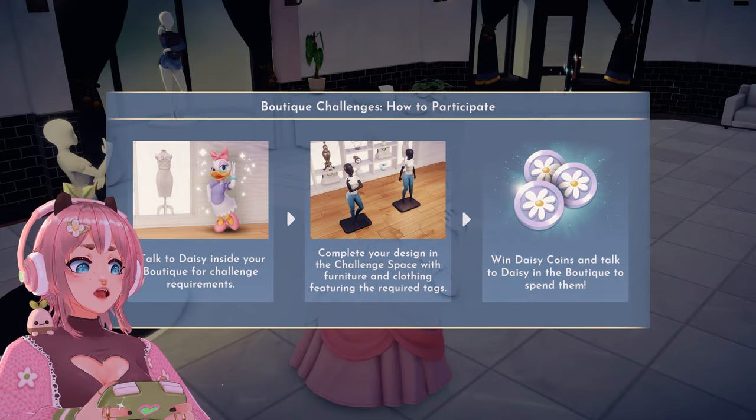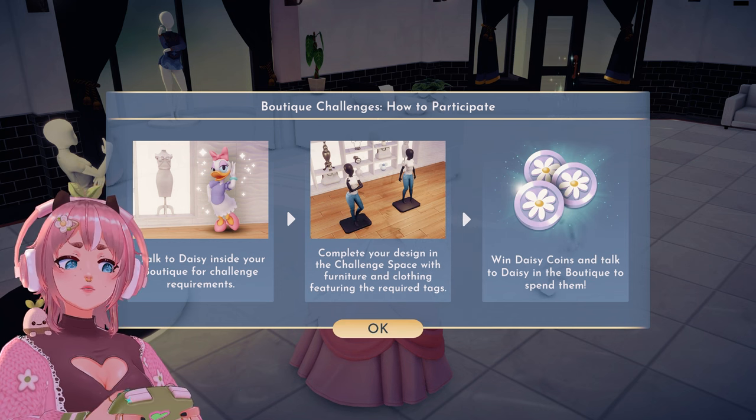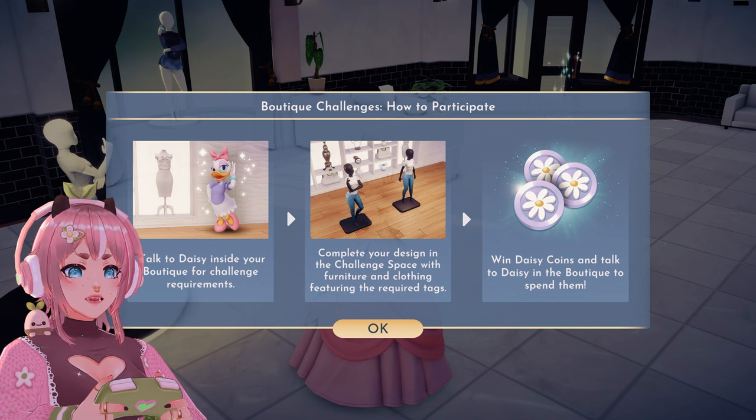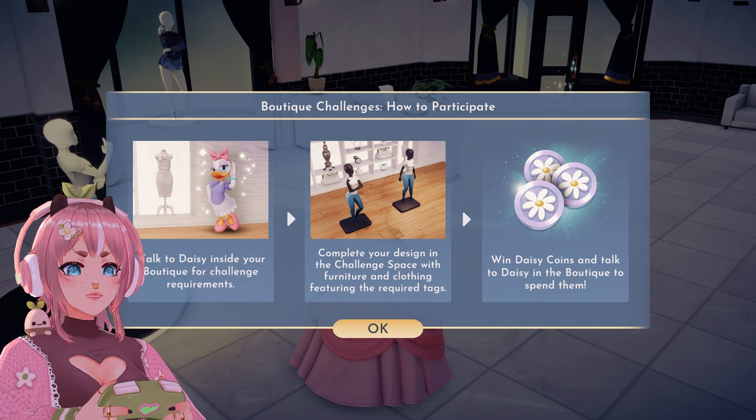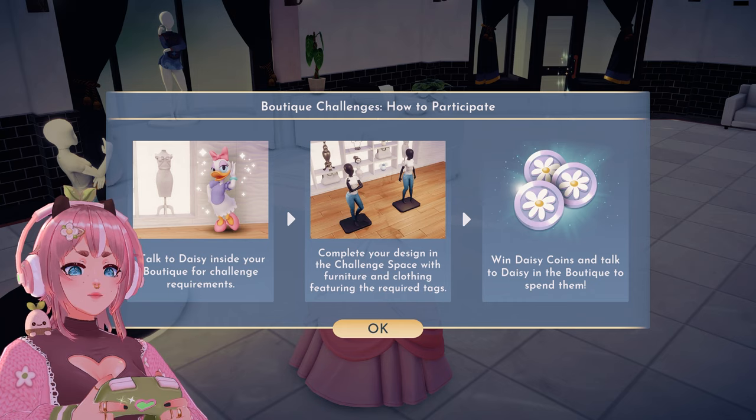Are you kidding me? Daisy coins! Talk to Daisy inside your boutique for the challenge. Requirements: complete your design in the challenge space with furniture and clothing featuring the required tags. Win Daisy coins and talk to Daisy in the boutique to spend them.